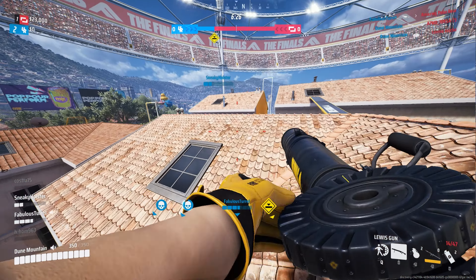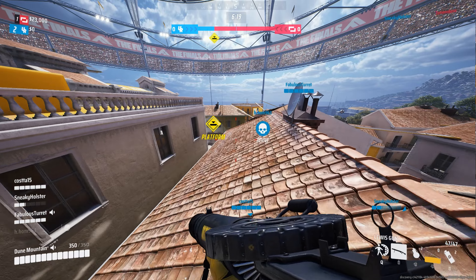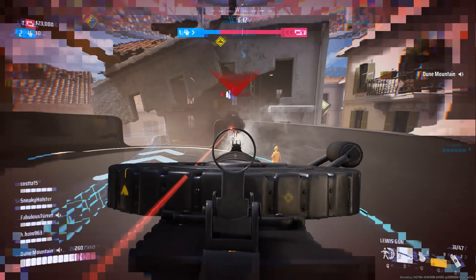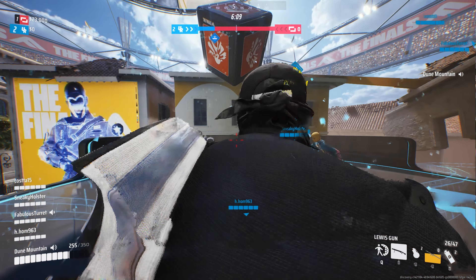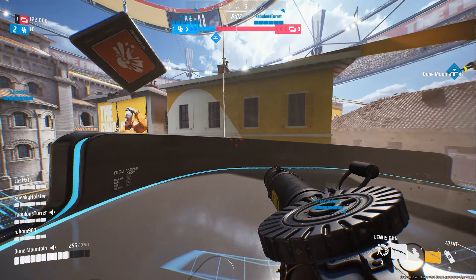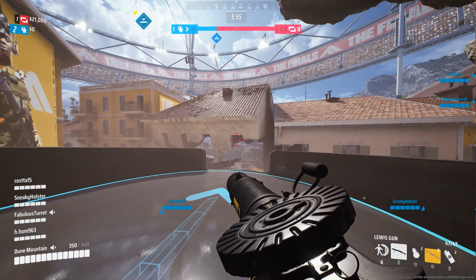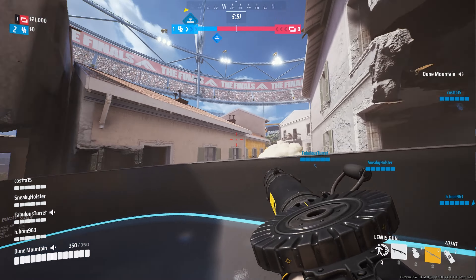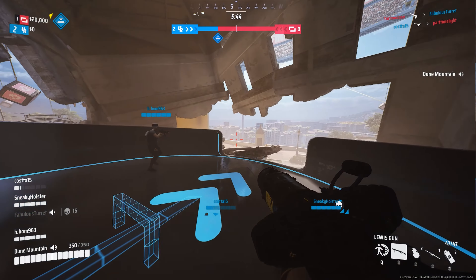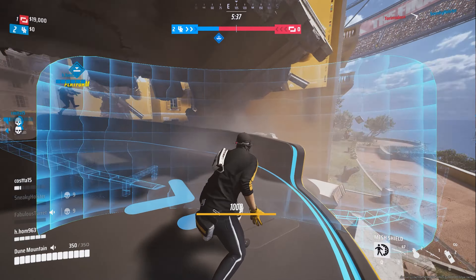Given the fast-paced and explosive nature of Bank It, there's no time to waste on obstructing enemies' vision or holding them back — you need impactful explosions and swift eliminations. It is highly recommended to equip the RPG-7 as your primary gadget, as this versatile weapon allows you to damage multiple enemies at once and can also be utilized while your Charge and Slam specialization recharges. The C4 is the ultimate secondary gadget — similar to the RPG-7, it excels at delivering quick kills and destruction. The Dome Shield can still prove useful, as it requires enemies to get up close and personal, creating an advantage with the Heavy build.